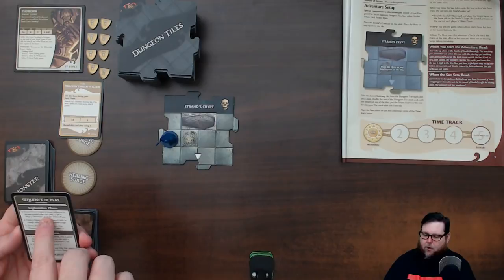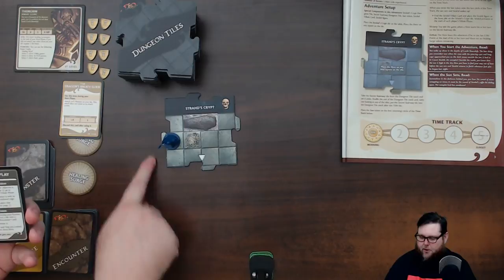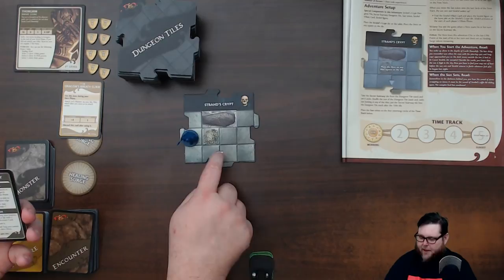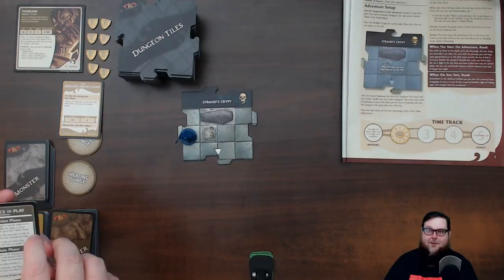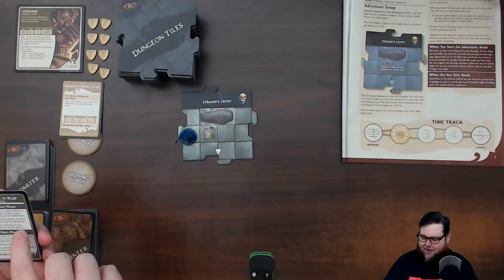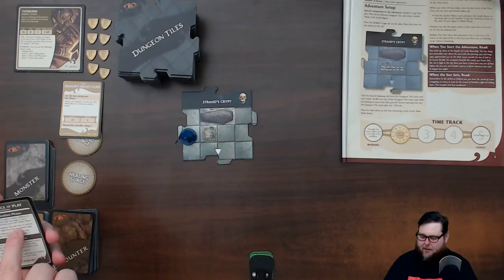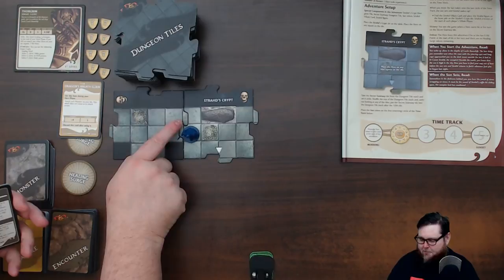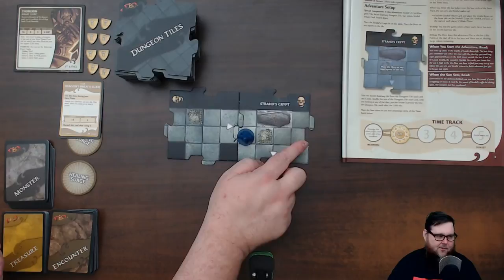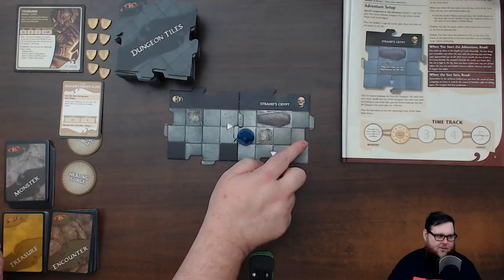Now the exploration phase: if your hero occupies a space adjacent to an unexplored edge, you draw a dungeon tile. I drew a white-arrow tile — not cool! The sun tracker moves to position two. That means I'm already about to wake Count Strahd after just the first tile. I draw a dungeon tile, place it with the arrow facing my hero, and that's how the dungeon is built — totally RNG.